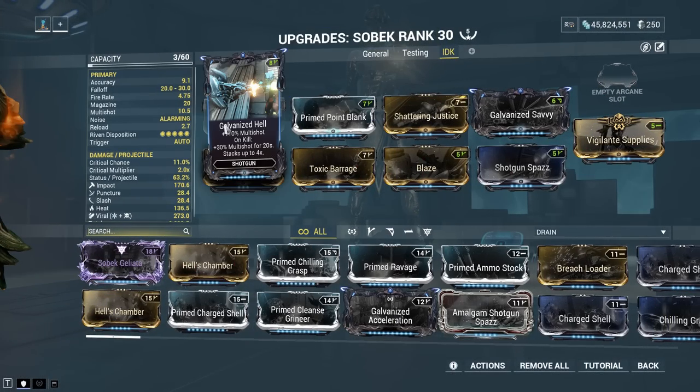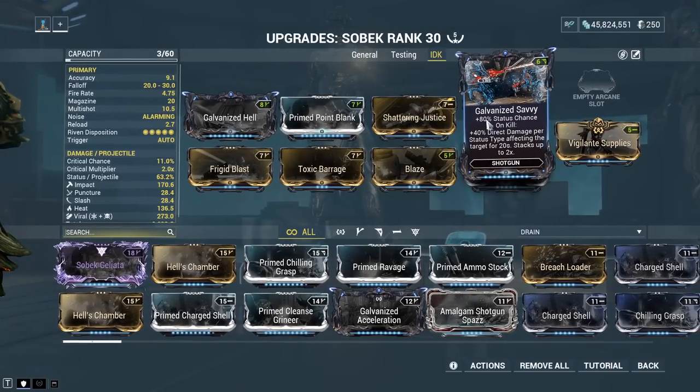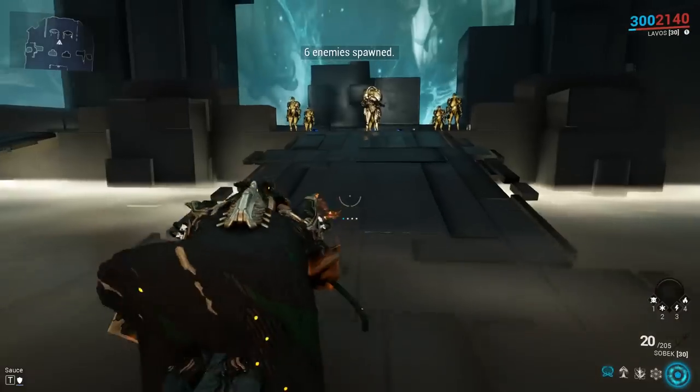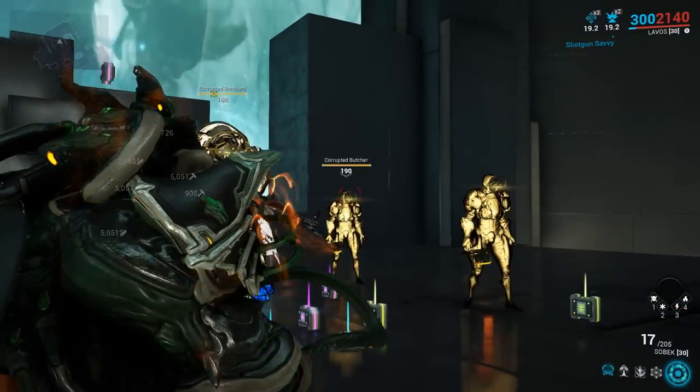To get a baseline, I'm going to throw a relatively generic build onto our humble Sobek. We've got Primed Point Blank, a few Galvanized mods, and several Forma — so while it's by no means a beginner build, it's not particularly advanced either. To get our damage baseline, we'll be testing with the Gold Standard: a level 190 Corrupted Bombard.